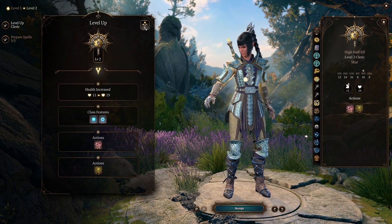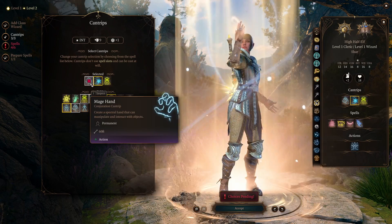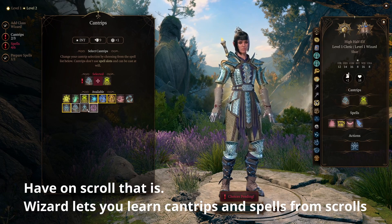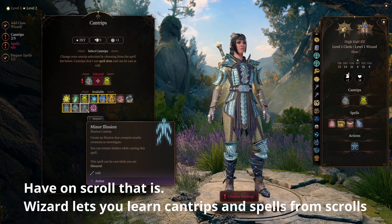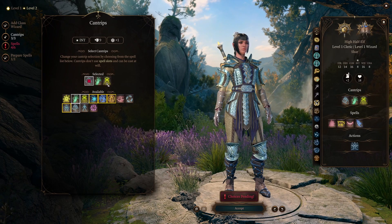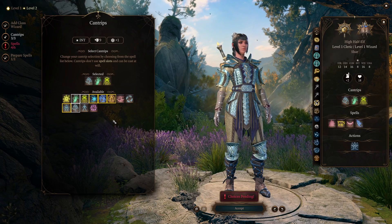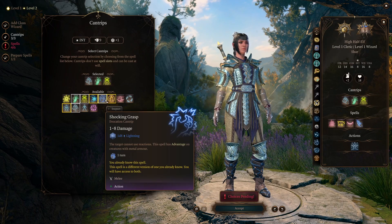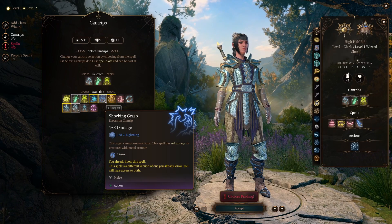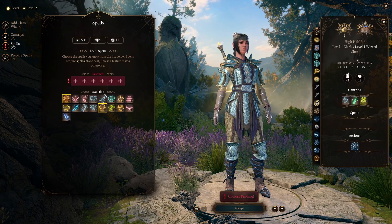Going straight into level two — this is the other interesting level. One single level of Wizard is all we're going to be using. For cantrips, we're picking up Mage Hand and then whichever damaging ones you don't have already. If you don't have a character that can cast Minor Illusion, you should pick that up here. I'll just be taking Bone Chill and Poison Spray to have different versions. Get all the ones you can so you have as many different elemental damage types as possible to switch between for different situations.